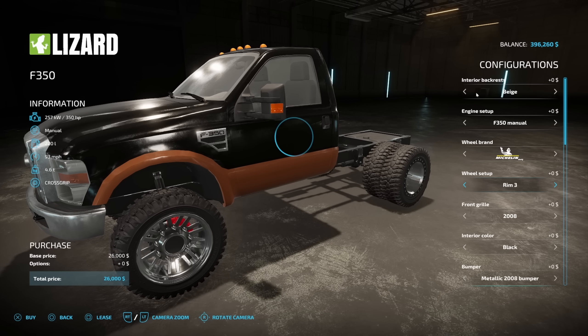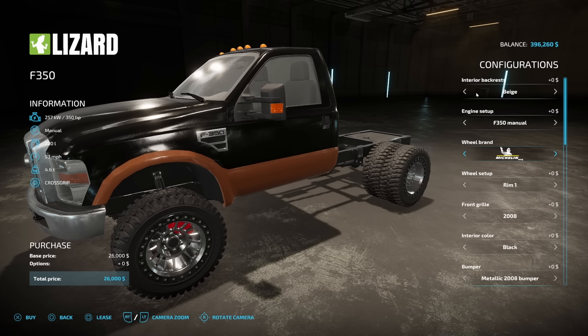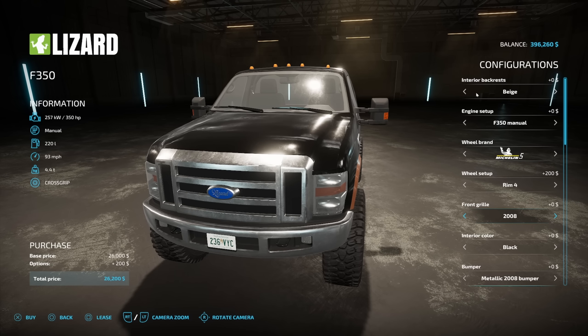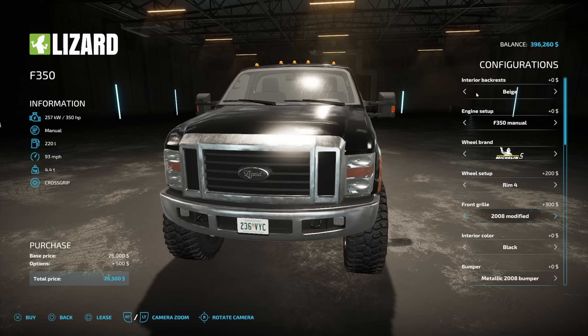For wheel setup you've got Rim 1, Rim 2, Rim 3, Rim 4, Rim 5, Rim 6, and back. For front grill there are a lot of different options — we've got the 2008 version, 2008 black, 2008 colorful, 2008 modified, 2008 modified black, 2008 modified colored.